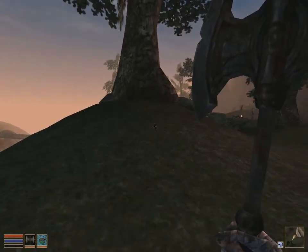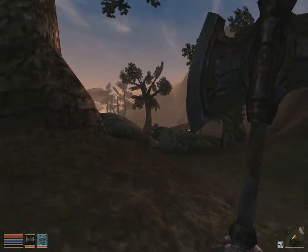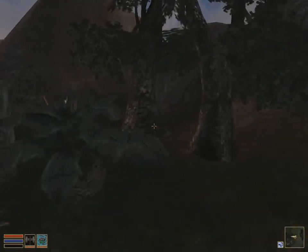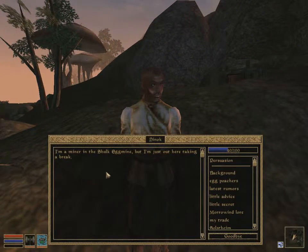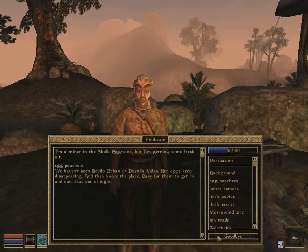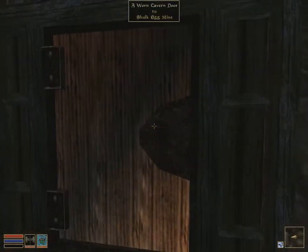There is a bridge, so I'll check the journal. 'The old suspension bridge across the Odohai is just southeast of the mine entrance' — so northwest of the suspension bridge, which would be in that direction. I'll apologize for dropping push-to-talk. Speaking to a miner: 'I'm the miner of the Skulk Egg Mine, just taking a break.' Egg poachers — Servilo Ephan and Danila — used to work here. I wonder where they are. Perhaps they're inside this outpost — is this the egg mine?